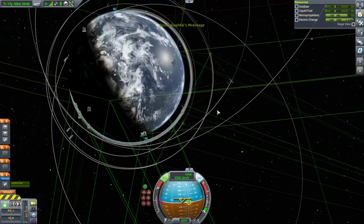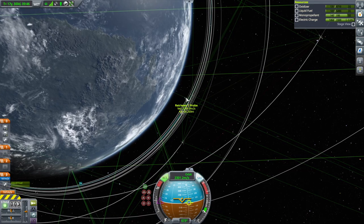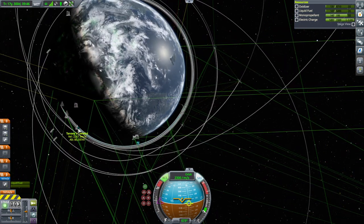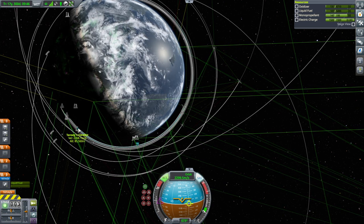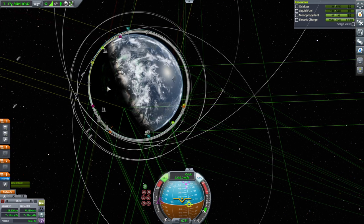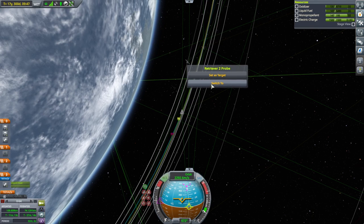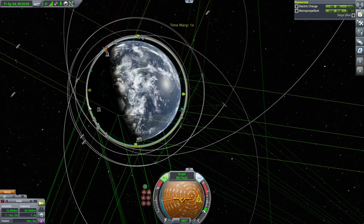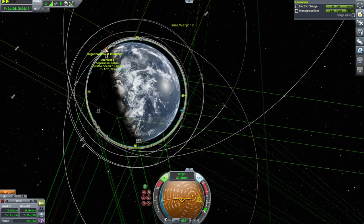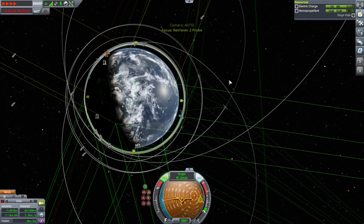We have 161 delta-v left and I want 100 for deorbit, so we're probably not going to get everything. We're now called Daffle's Wreckage. There's a Retriever 2 probe that went out to the Puck Refueler, and there's another Retriever 2 probe we want to rescue — 10C's Derelict is behind us in a lower orbit, so it'll catch up. Let's focus on the Retriever 2 probe getting over to the Puck Refueler. In retrospect, it's probably not the best time to focus on it since it's going through the atmosphere, but it's not having that much effect.